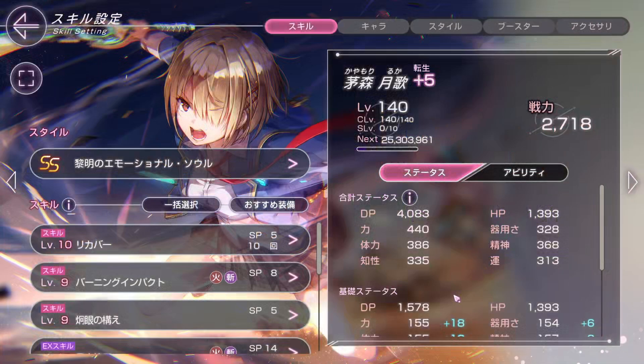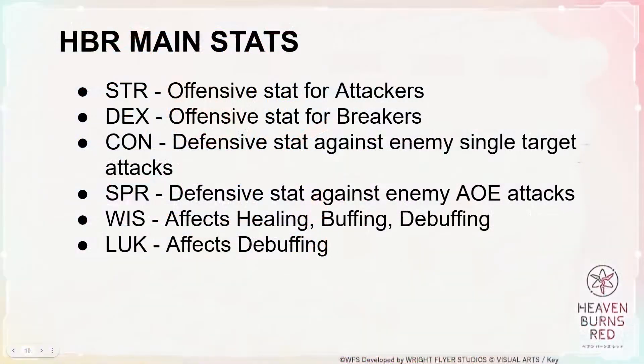First things first, let's take a look at our character sheet. There are only really 6 stats that you need to worry about: your Strength, which is the offensive stat for attackers; Dexterity, the offensive stat for breakers; Constitution, which is your defensive stat against enemy single target attacks; Spirit, which is your defensive stat against enemy AOE attacks; Wisdom, which affects buffing, healing and debuffing; and finally, Luck, which affects debuffing. These are the stats we will use in calculating the skill potency, which is the first part of the damage formula.